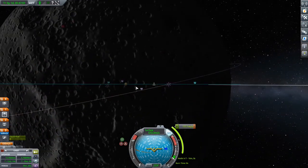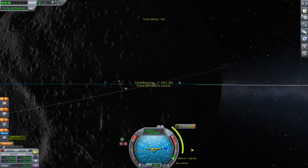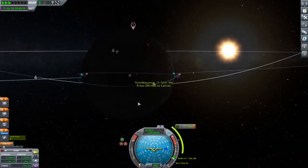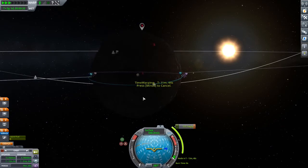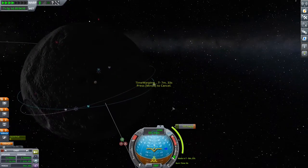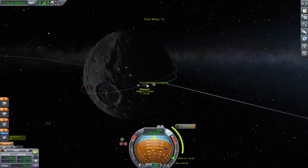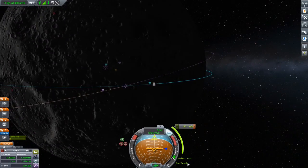We never know how it's going to end up. Battery and electric charge look great — that's the advantage of not having a huge reaction wheel, it doesn't consume that much electricity. We have low periapsis so it won't let us warp fast. Next time we're going to figure out how to make the polar orbit to take all the other measurements. Eight seconds burn time — this is manageable.